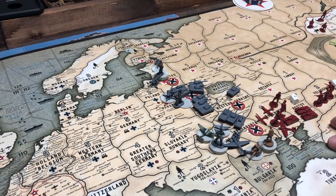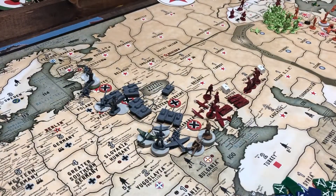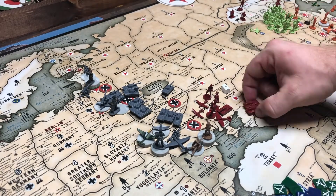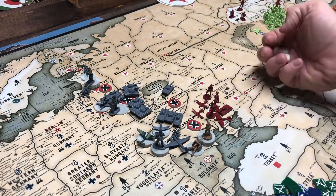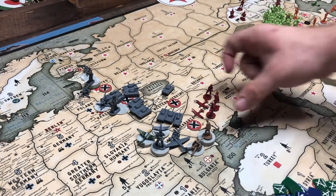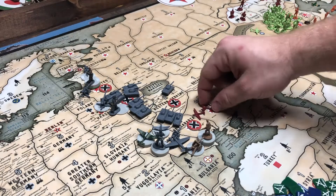Russian infantry in Caucasus. Three Russian infantry in Stalingrad with a minor. Two Russian tanks in Rostov with a minor. Ukraine has a tank, a tactical, three infantry, and two fighters.